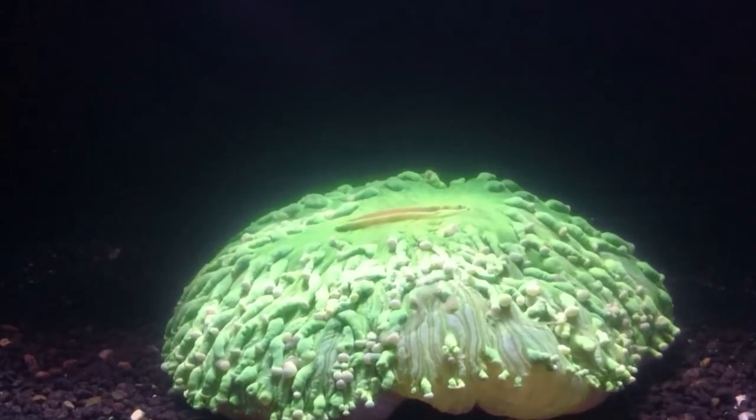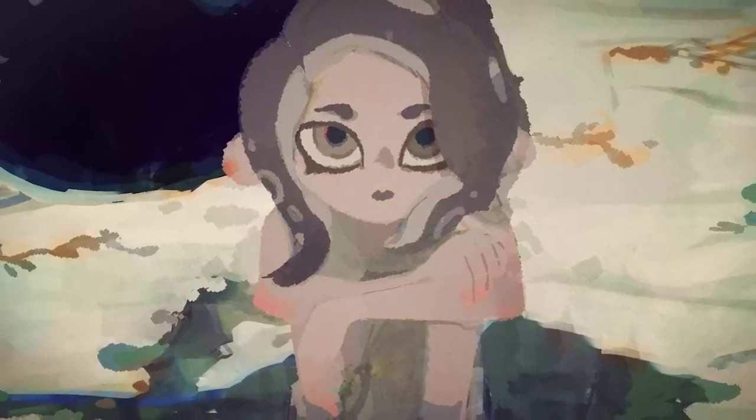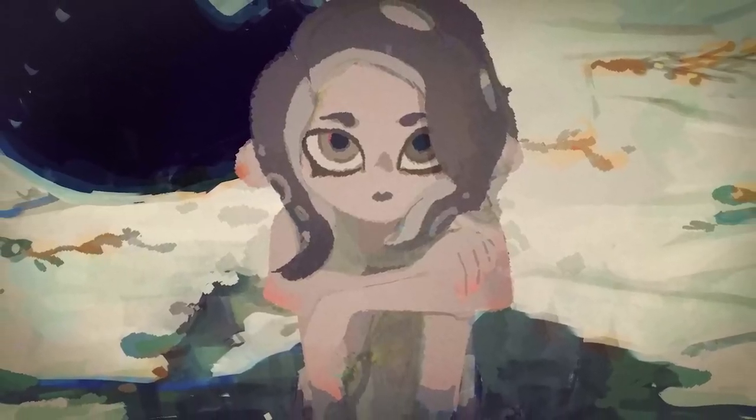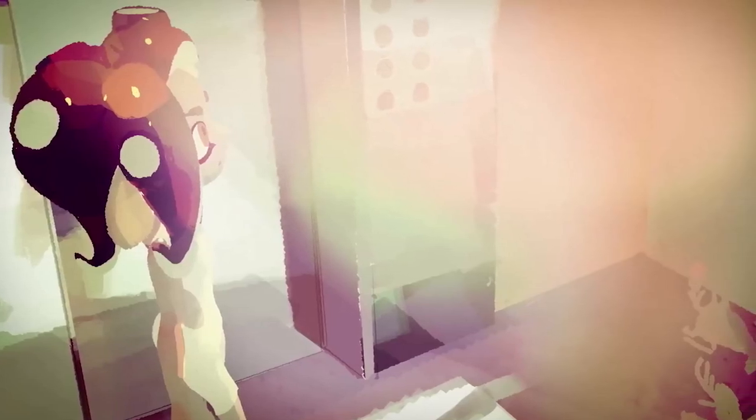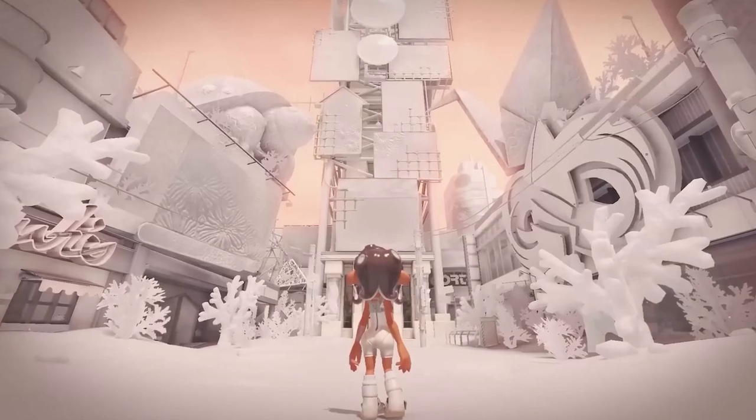However, if the stress continues, the coral will die, and we will be left with white nothingness. Agent 8, I believe in the DLC, has lost their home, and in order to restore their new home, they must restore color to their world by restoring color to the algae.